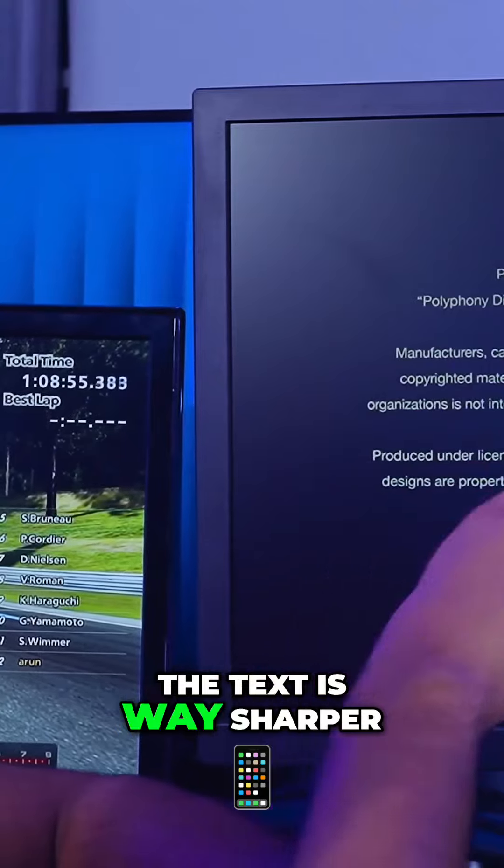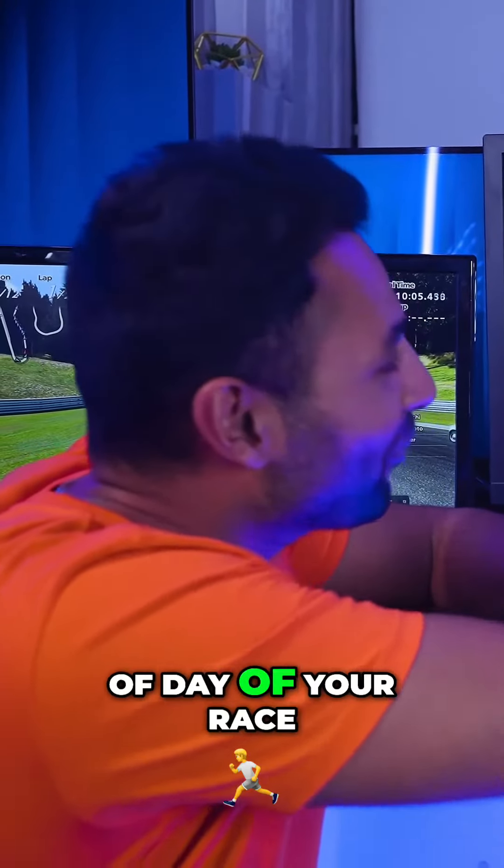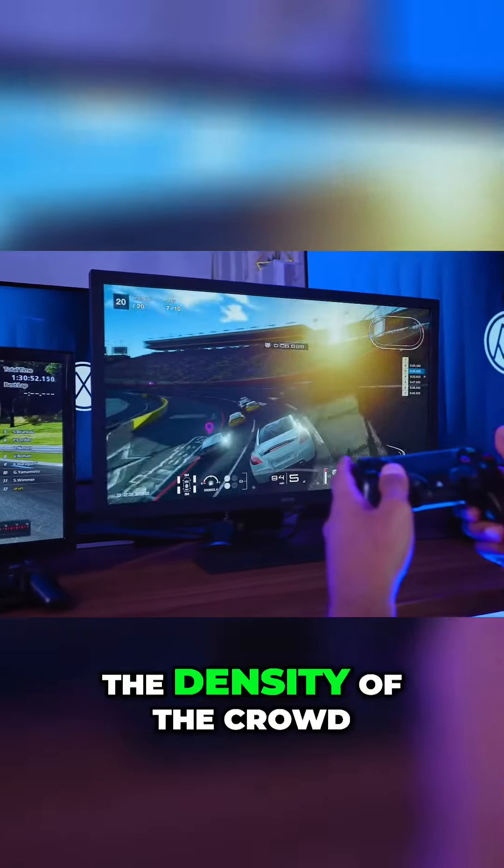You can also tell the text is way sharper and more readable now. You can actually now pick the exact time of day of your race and it will affect the weather conditions accordingly. You can feel such a visceral difference — the density of the crowd, the light coming right away from the sun.